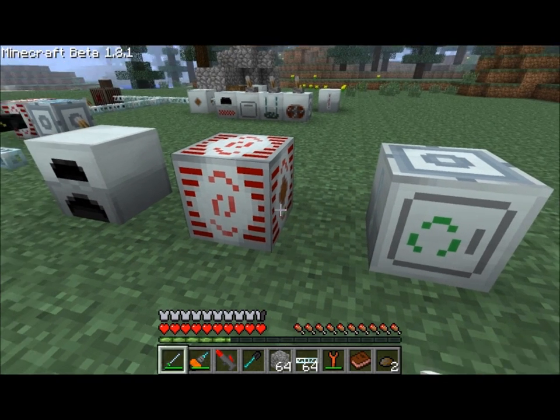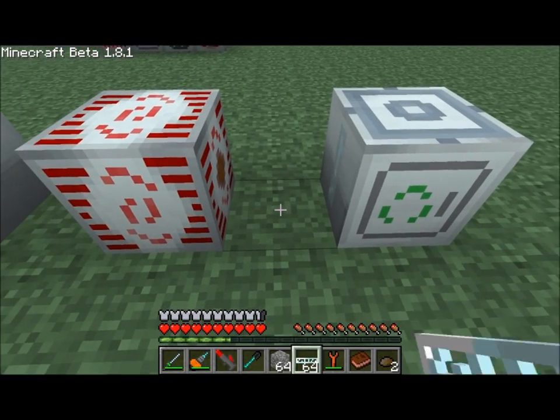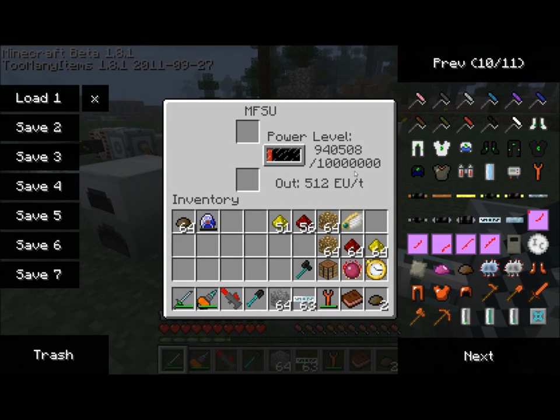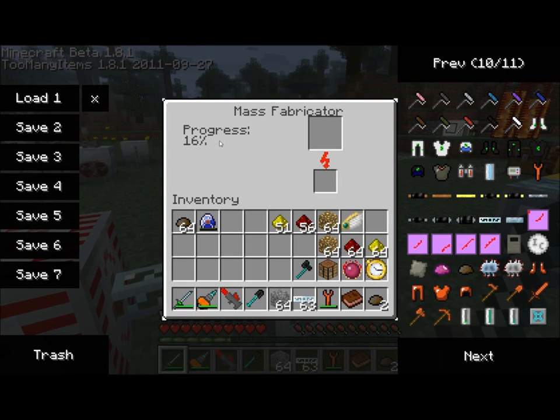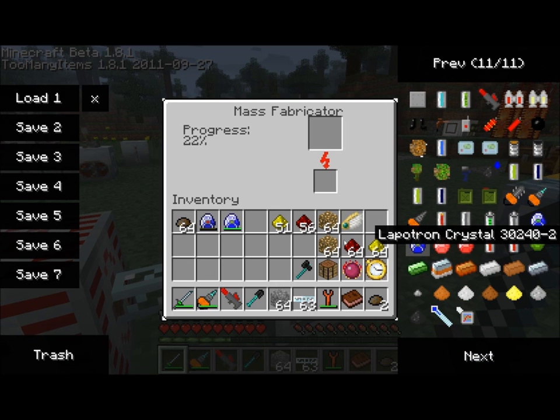So let's hook up our power. We've got close to a million here now. I'm going to go ahead and hook up my line of power here, and you'll see the mass fabricator kicks on and it starts progressing, and it's quickly draining energy. It accepts 512 energy units per tick, and the more energy you give it, the faster it goes. It's already used about 150,000 EU, and it's only up to about 15%.